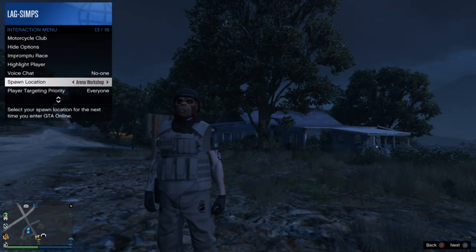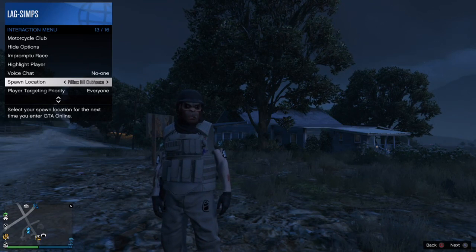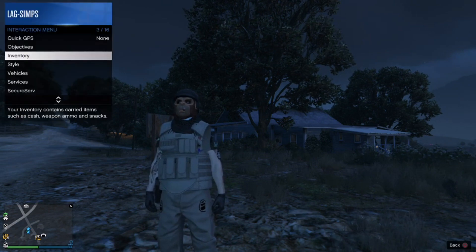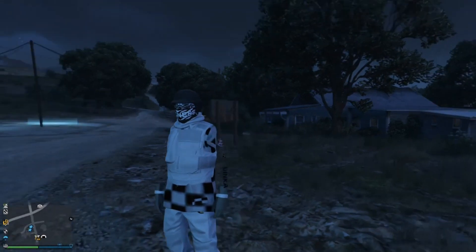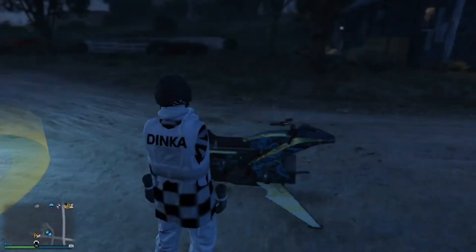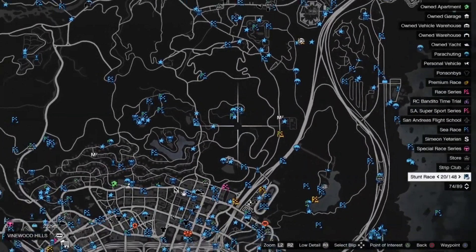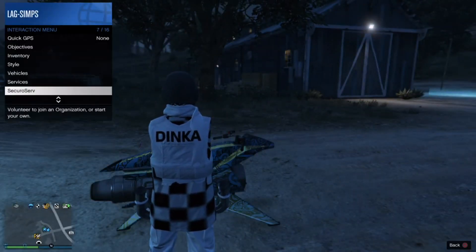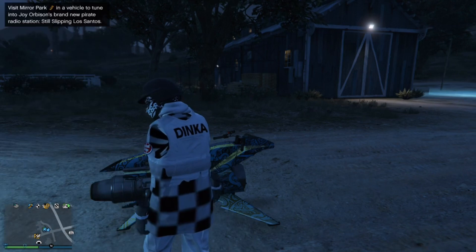You do not want to spawn into your arena workshop because that will not work. You can spawn anywhere else, but I found you're more successful if you spawn into your bunker. To make sure it saves, hold your touchpad, go to Style, and change your outfit — you'll see the save icon in the bottom right-hand corner. Now you want to job teleport. Do not use any personal vehicles because that can mess the glitch up. To job teleport, make sure you have all the job icons showing on the map. If you haven't got that, hold your touchpad, go to Hide Options, then Jobs, and set them all to Show.